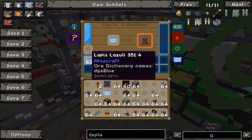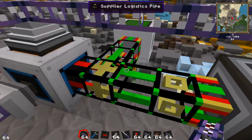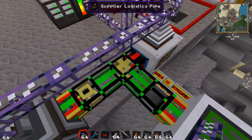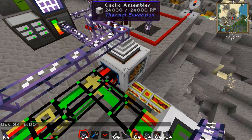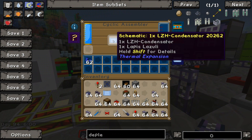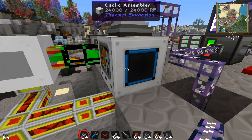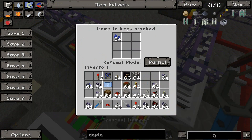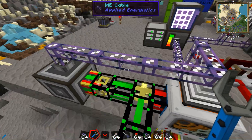This was my way of solving the issue where it was putting in too much lapis lazuli. I have logistics pipes — a logistics power junction, a basic pipe, a supplier logistics pipe, a provider logistics pipe, and an ME interface — all connected up to my cyclic assembler, which has the blueprint for the LZH condensators inside of it. It will automatically keep lapis inside of it, only one stack worth because I have it set on the provider pipe to keep one stack stocked at all times.